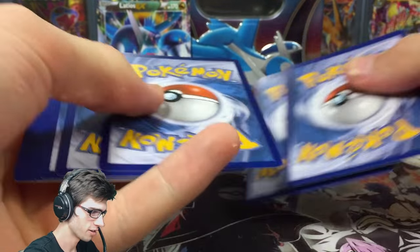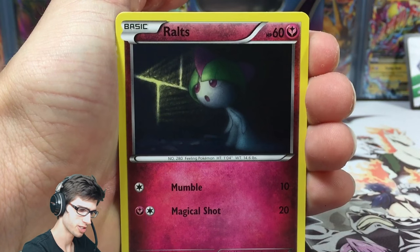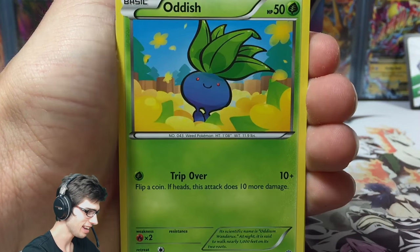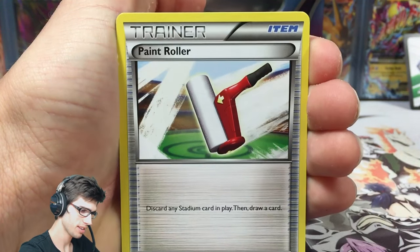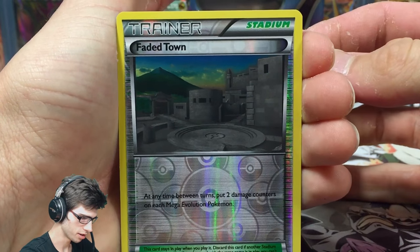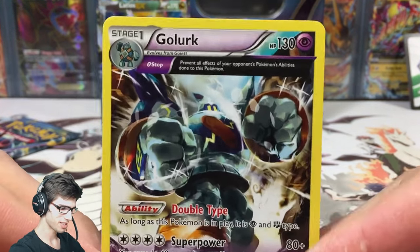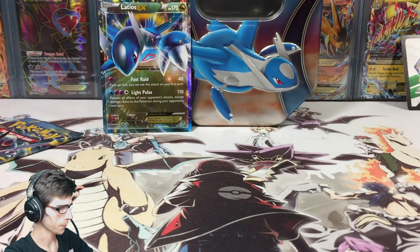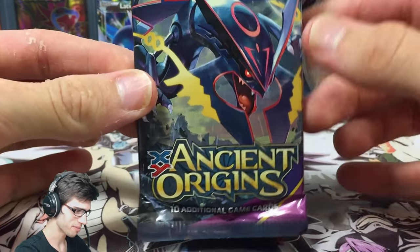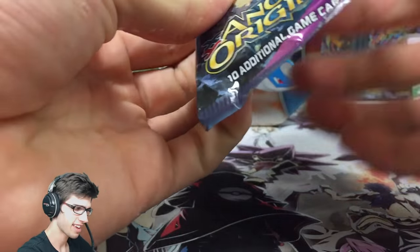There's the code for you guys. I'm hunting for a Steven full art out of Ancient Origins — it's the only thing I have left to get from that set. Out of this pack we got a Steelix, Faded Town, Whimsicott, a Paint Roller, a Faded Town reverse, and just a regular rare. The rumors look like they're pretty true — we're getting absolutely nothing.